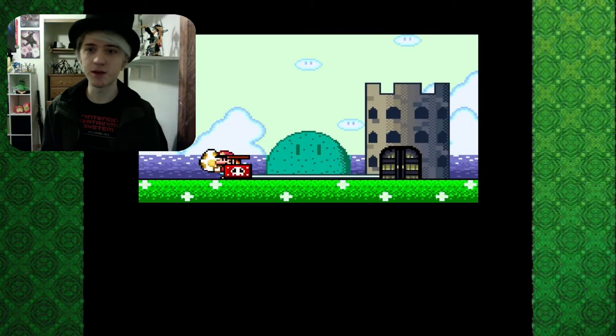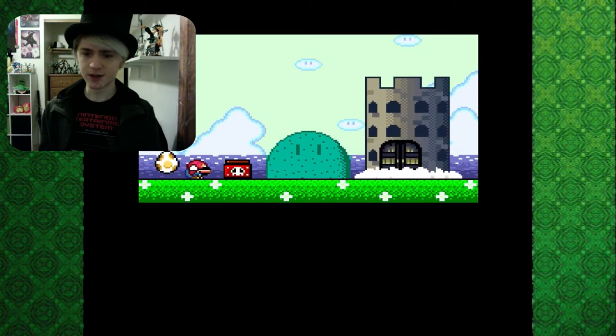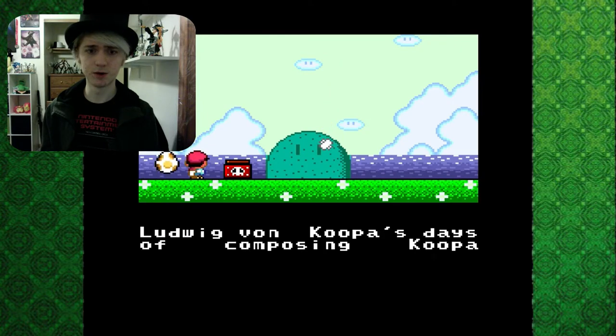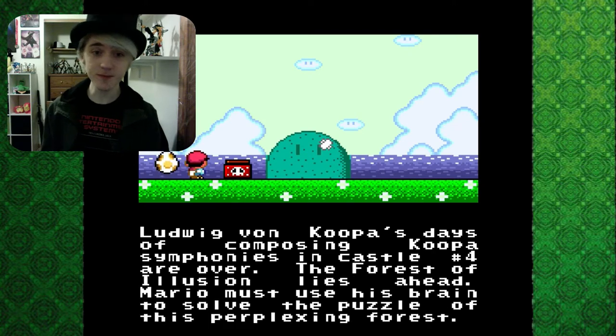Eventually we get to Wendy, who's just kind of a repeat of Lemmy. And Roy — I'm pretty sure he's just a repeat of Morton. We just injured a mountain — I didn't think we could do that. Ludwig von Koopa's days of composing Koopa symphonies in Castle No. 4 are over. All he was doing was composing symphonies — why do we even bother fighting him?